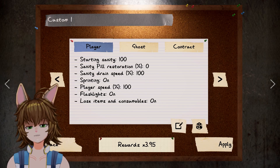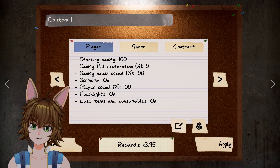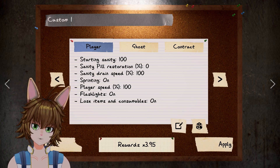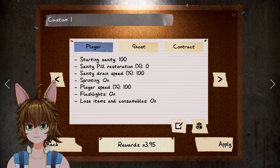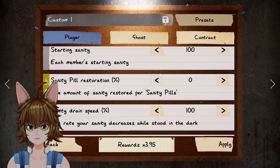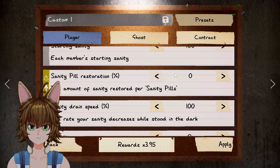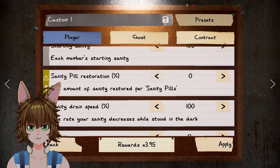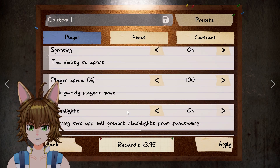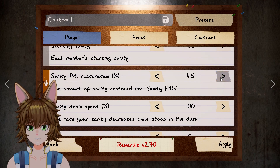The idea is: we'll get in there, figure out the ghost, and get out before the ghost hunts and kills us. We're going to get the reward multiplier up pretty good — it's almost four times, which is actually more than what professional difficulty gives you. So let's hit edit. I leave my starting sanity alone, but I get rid of the sanity pill restoration. You don't have any sanity pills and you're not going to have access to them for a while, so may as well take it all the way down. On the first tab, that's the only thing you're messing with.